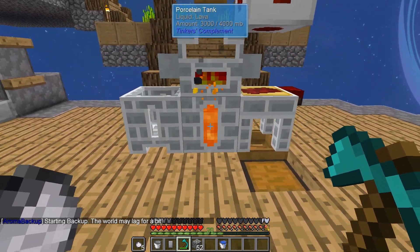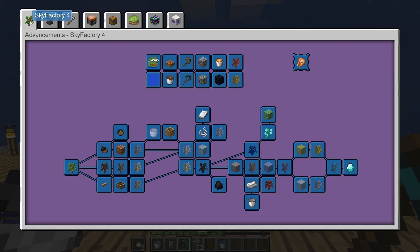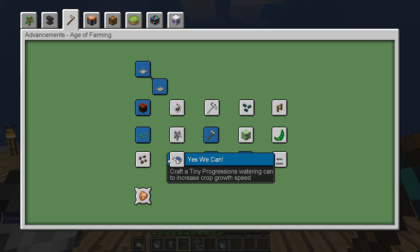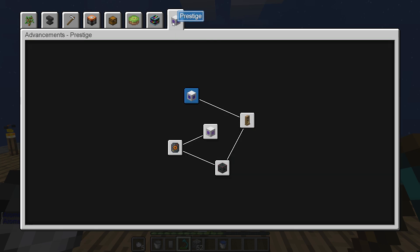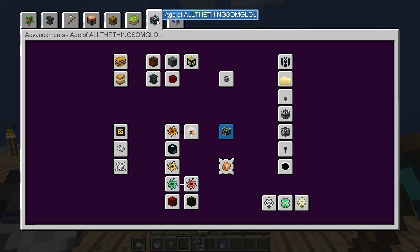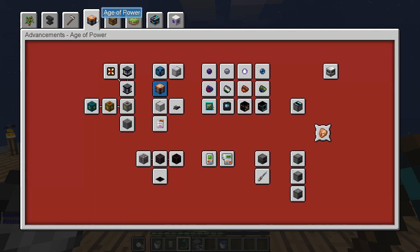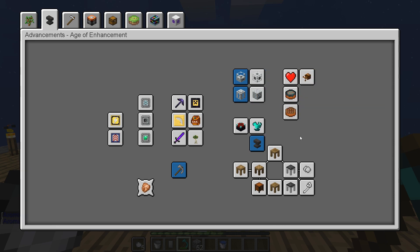That's all going good now. We're going to need to get automatic lava and stuff going soon. Let's take a look at the advancements and see what we want to do today. We probably want to start working towards another prestige point. These don't look too hard to get - all of the trees, though that's quite difficult. There's lots of different stuff going on here. Age of Exploration - probably not. I think we want to get our lava production up and start working on getting some power. Some of these challenges here could be the way to go - alloy tanks and things like that.